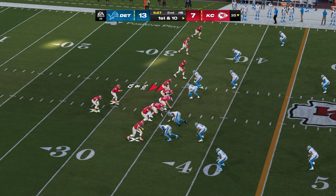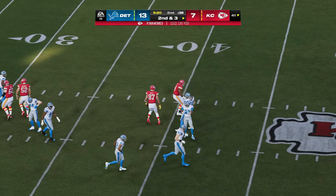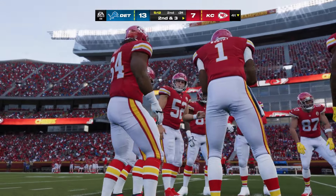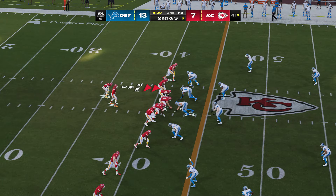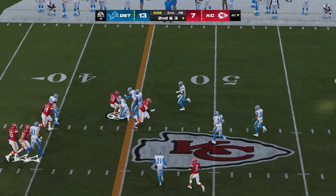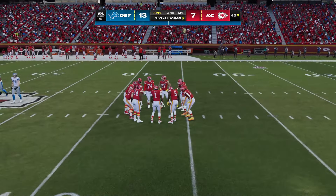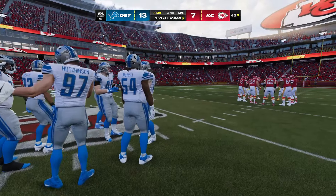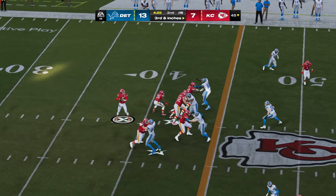Ball up to the 35 on first and ten. Shotgun snap to Mahomes — Kelce has it over the middle, completion good for seven. Second down — that's staying ahead of the chains, hitting the tight end in a hole in the zone. From the 41, second and three — Mahomes drops it off to Pacheco for just three yards. Third and inches — maybe a half a foot. Running backs have become just as critical to the passing attack as receivers, as their ability to make people miss can generate big plays.